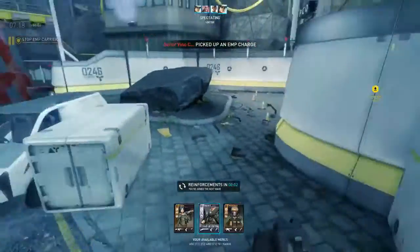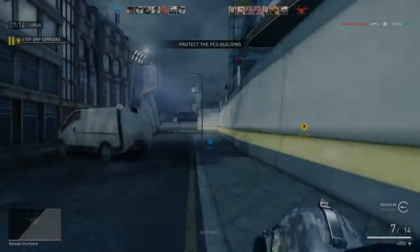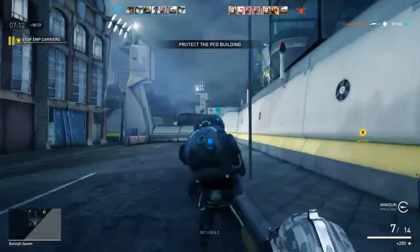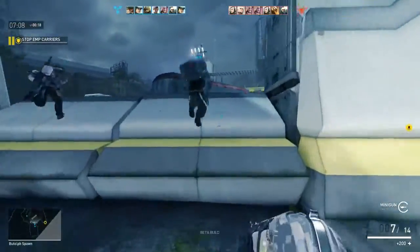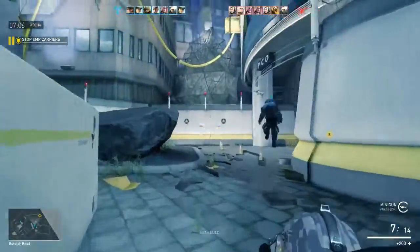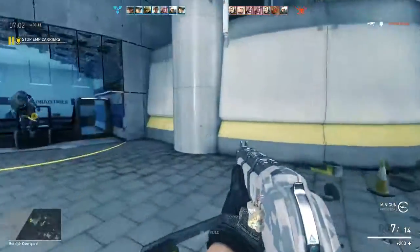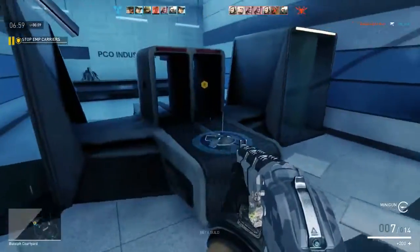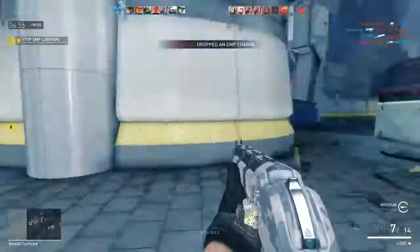They've got the objective! In this particular game mode — objective — we have to obviously protect the objective. I'm on the defending team. This area isn't too good for Rhino; you have to be observant of your surroundings. They have to bring the objective in here. My teammate placed a mine, so if they get close it'll blow them up.